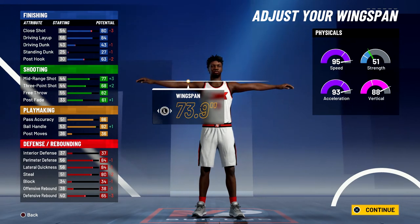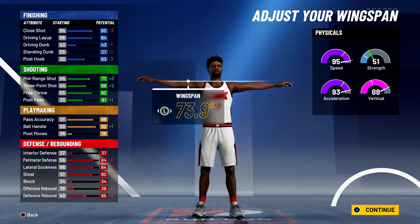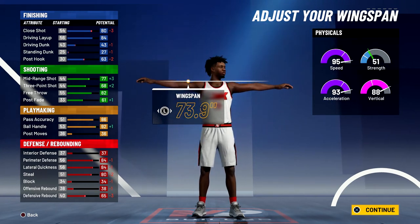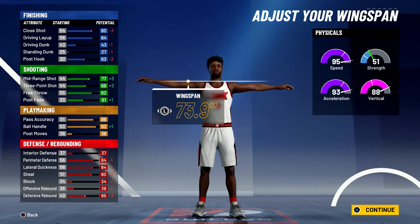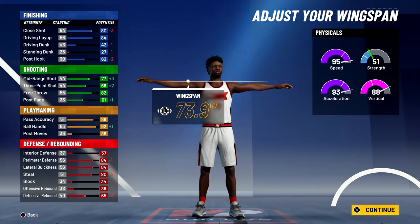At 99 overall, you'll have a close shot of 84, an 88 driving layup, a 47 driving dunk, and a 67 post hook. For shooting stats: an 81 mid-range shot, a 72 three-point shot, an 86 free throw, and a 65 post fade. For playmaking: a 90 pass accuracy and a 96 ball handle. For defense and rebounding: an 88 perimeter defense, an 88 lateral quickness, and an 84 steal.